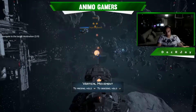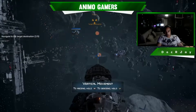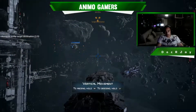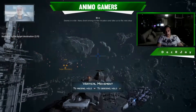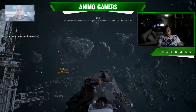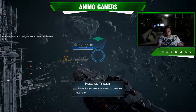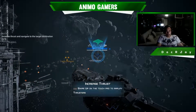So how do we go up and down? R1 is to go up, L1 is to go down. We have to go up or else we'll hit that. Divert energy to the thrusters and take us to the next stop — swipe up on the touchpad to amplify thrusters.